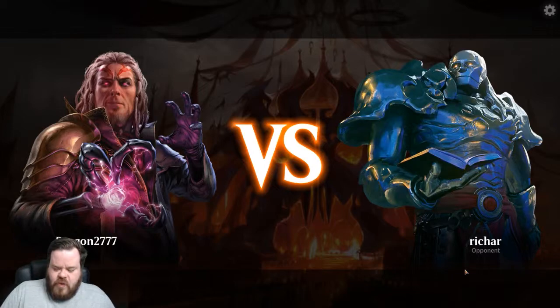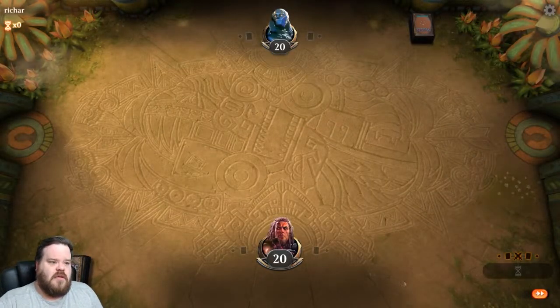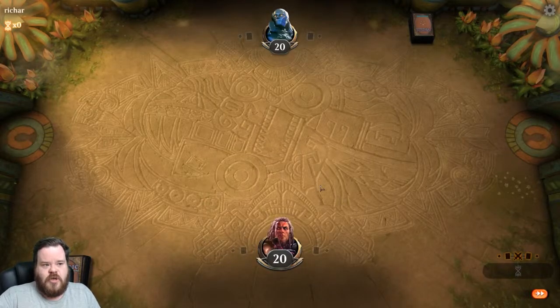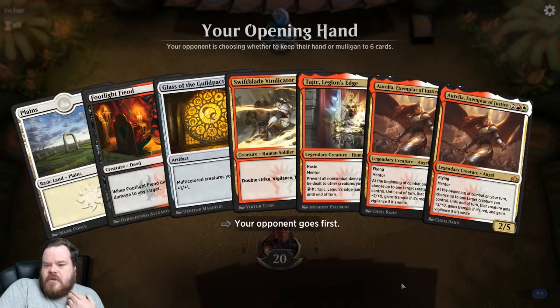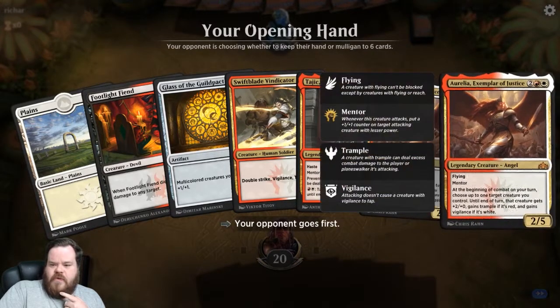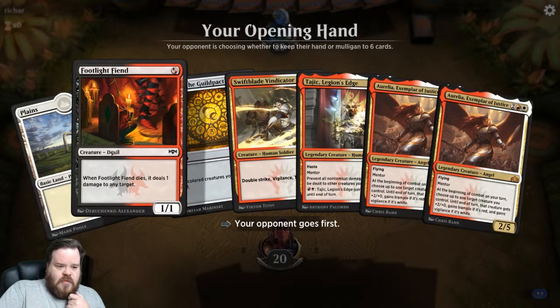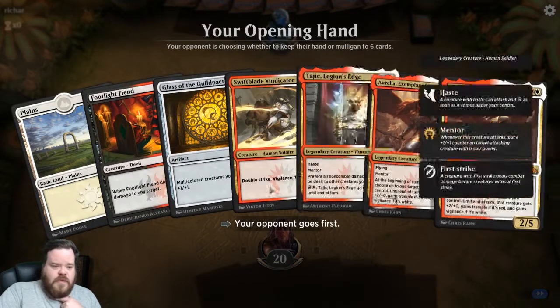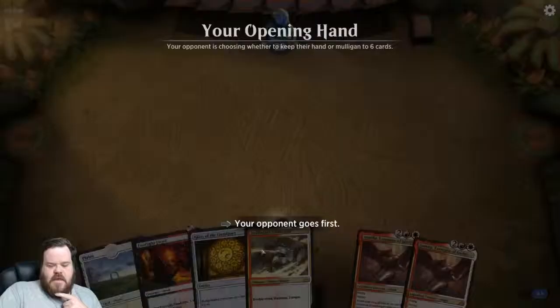Alright, playing some Boros Glass against Rishar. It's a lot of Aurelias, but not enough land. We're going to mulligan. Aurelia at four-cast is the most expensive thing, so if I had a red mana source this would be pretty good, but I don't. Not horrible — I'll keep it on top.